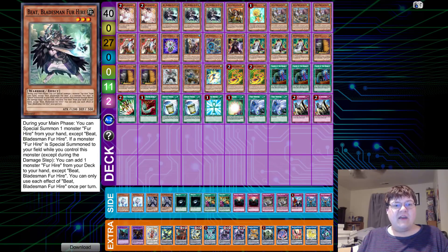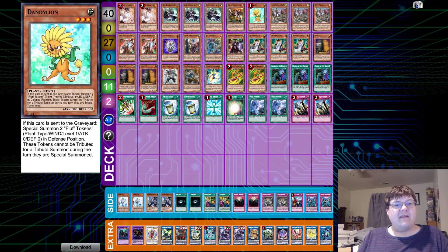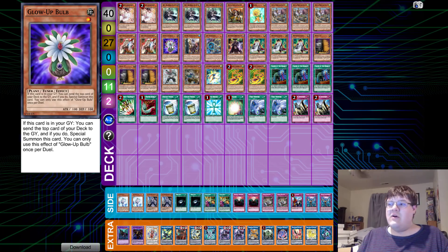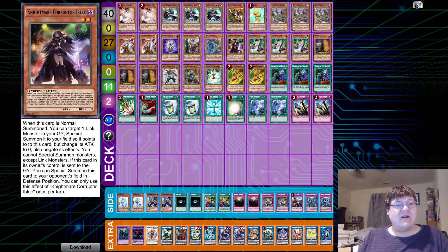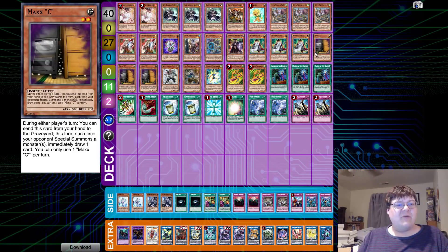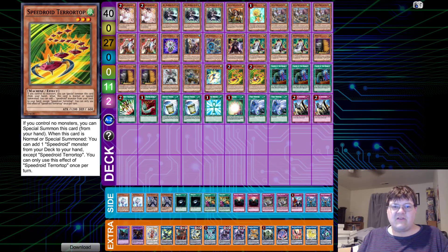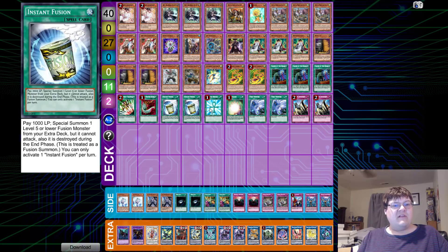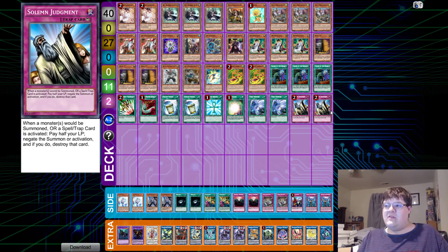So we have two copies of Ash Blossom, triple copies of Blade for Hire, one copy of Bravo for Hire, one Dandelion, triple Danpa Marksman for Hire, two Ghost Ogre, one Globulb, one copy of Helmer, one Junk Synchron, one Nightmare Corrupter Iblee, triple Mathman, triple Maxi, one copy of Raphael Champion, one Seal the Strategist, one Takum Tunborg, and two Terror Top. For spells we have triple Call by the Grave, one Emergency Teleport, one Feather Duster, two Instant Fusion, one Monster Reborn, one Soul Charge, two Twin Twisters, and two Solemn Judgment.